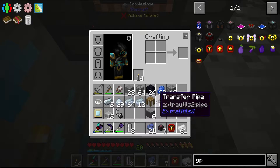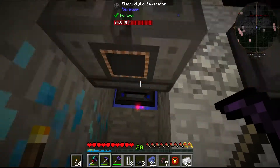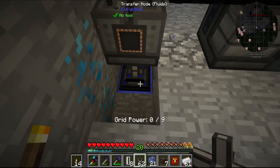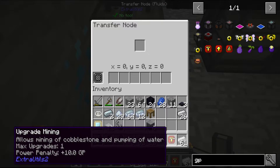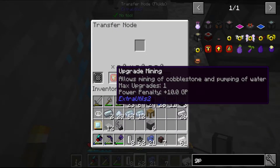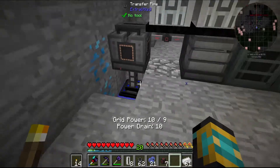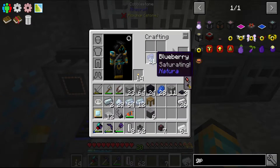So to make it a pump, just place the transfer node like so, destroy the block, and gonna need one transfer cable. So it will input water from down there directly to the top. The problem is we need 10 GP for it to run. We're using more than we're generating, and it's still working? I mean I don't have any problem with that - it's just confusing me.